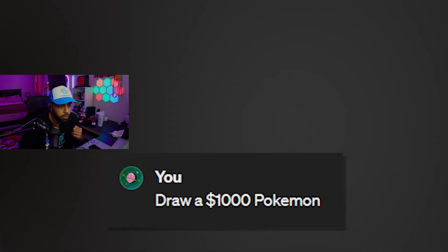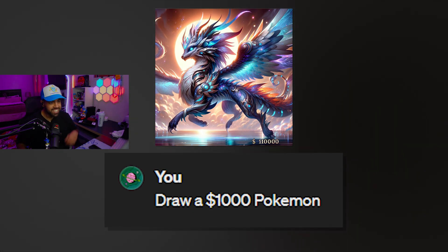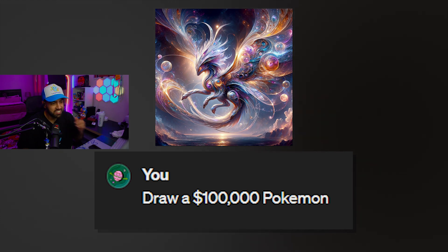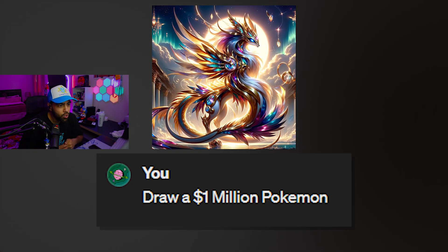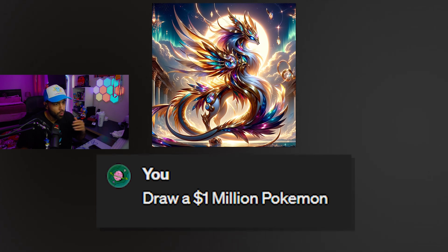Draw a $1,000 Pokemon. Dude, it can't be crazier than the last... What? That's a crazy Pokemon. That's even crazier than the last one. Draw a $100,000 Pokemon. More wings, probably. Way more wings. That's a crazy Pokemon, dude. Draw a $1,000,000 Pokemon. How crazy can it get? Are they all just like dragon Pokemon with a bunch of colorful wings? Crazy.